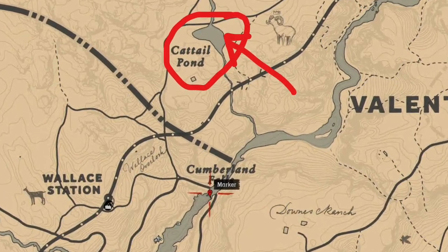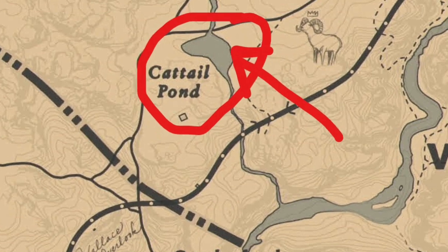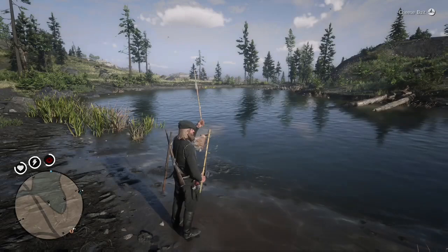Welcome back, boys. Today we're going to do just a little bit of dynamite fishing. So first, we're going to want to head to Cattail Pond, which is just west of Valentine. You're going to want to make sure that you bring some dynamite with you.